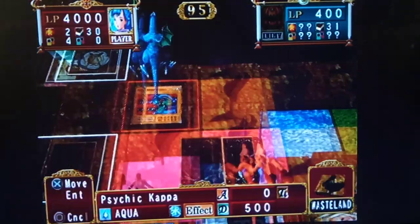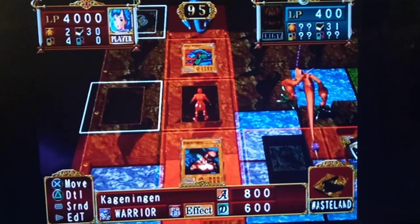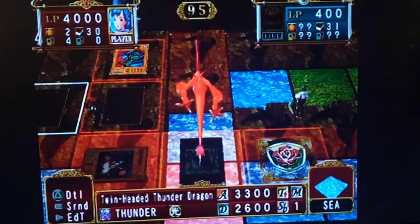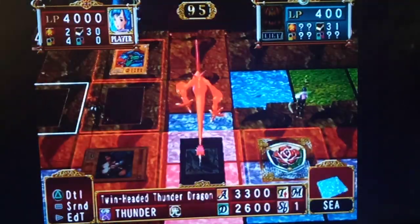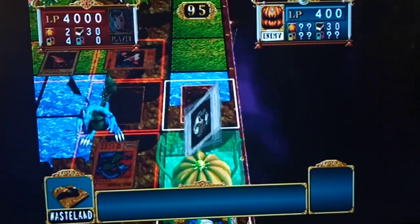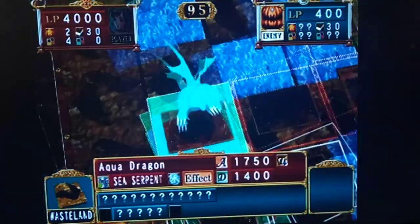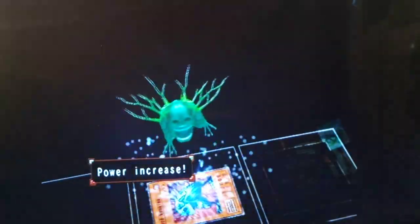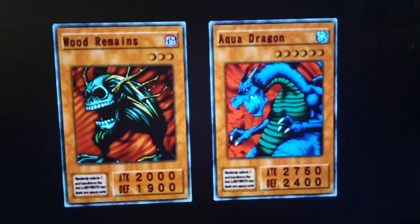Let's go with Psychic Kappa right here, and we'll end the turn. I'm not gonna move Aqua Dragon, because basically I'm just hoping he attacks the Psychic Kappa — or that works too! That works too. GG Necromancer, GG. Good thing we destroyed that other wood remains.